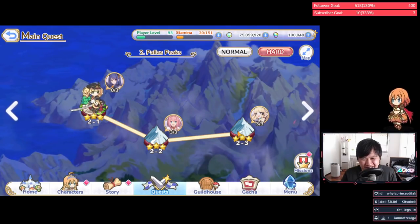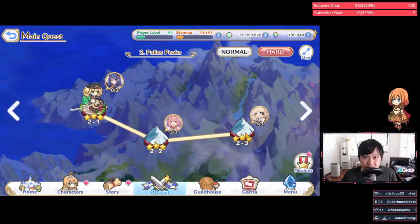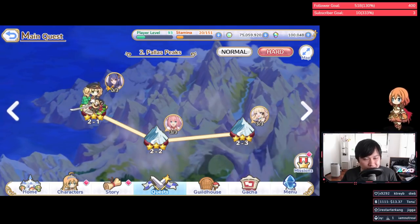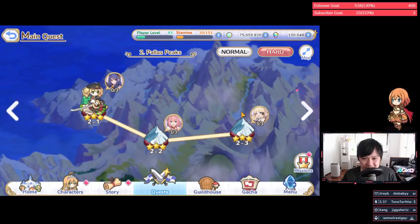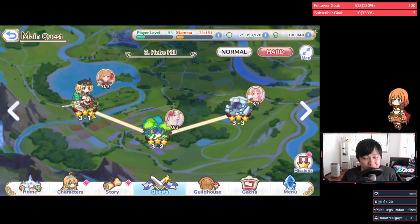As for Sarin's UE — I'd say no to pre-farming it, because her UE is probably among the ones that don't do anything useful for the character. For example, Ray's UE gives her defense shredding. However, Sarin's makes her do more damage when she's at lower health, which doesn't really help us.